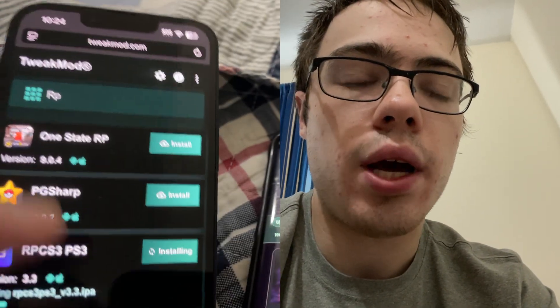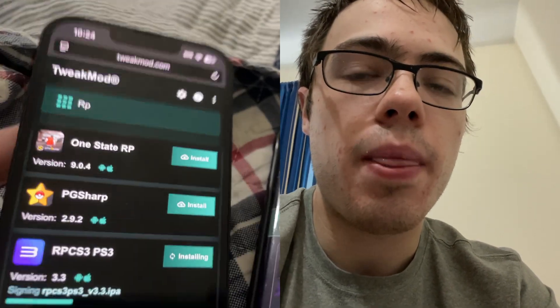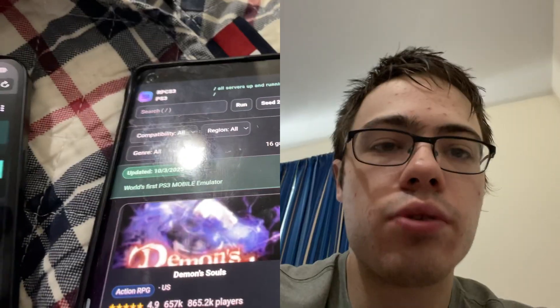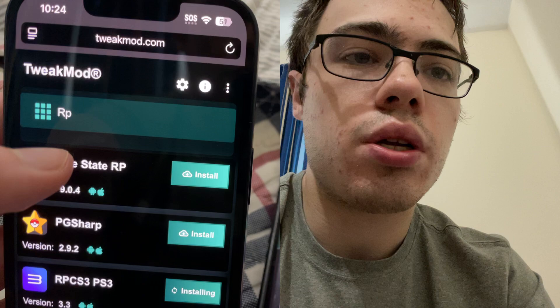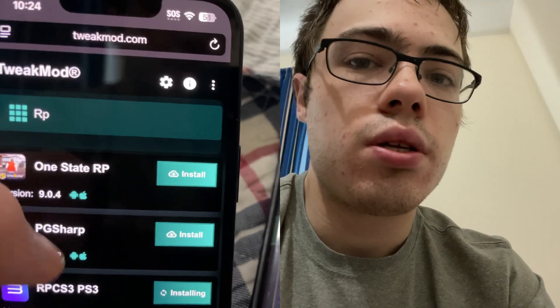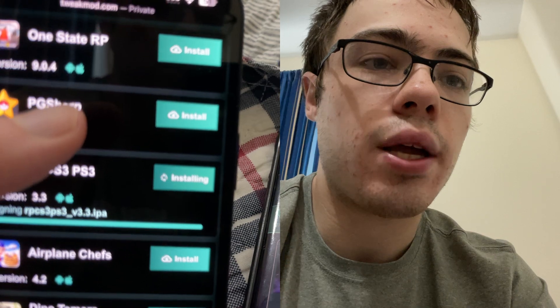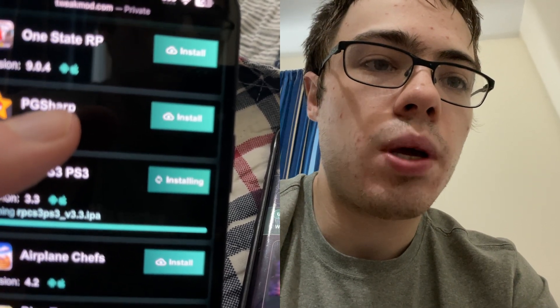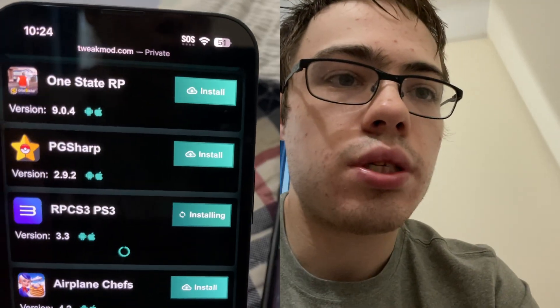Now we're going to do the last step, which is verification. Basically, in order to download it, we need to download two apps which are from the App Store — completely free — and then it will install the RPCS3 emulator on your phone. Same on Android. I'm going to show it to you on the iPhone. As you can see, it's downloading right here, so let's just give it a second.